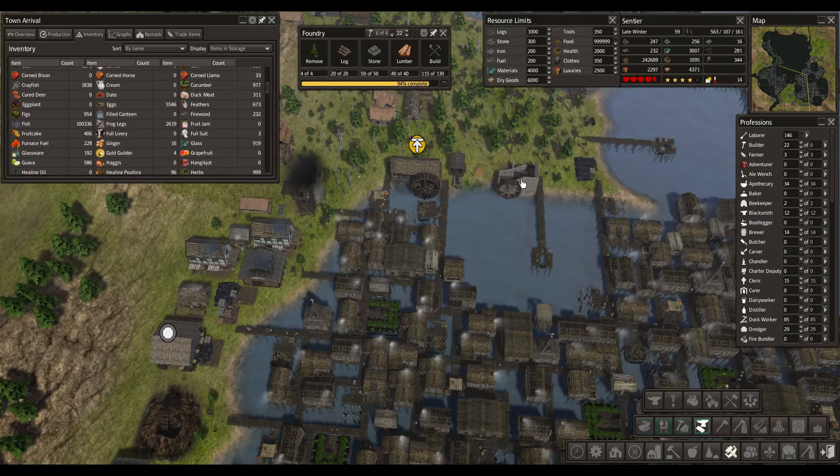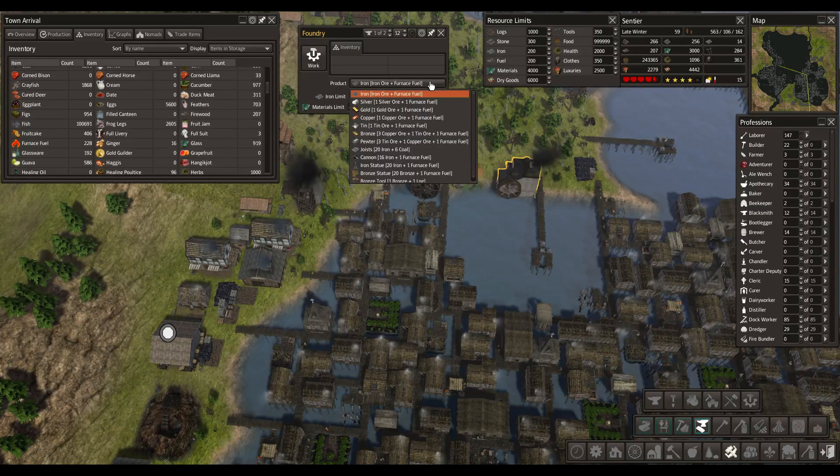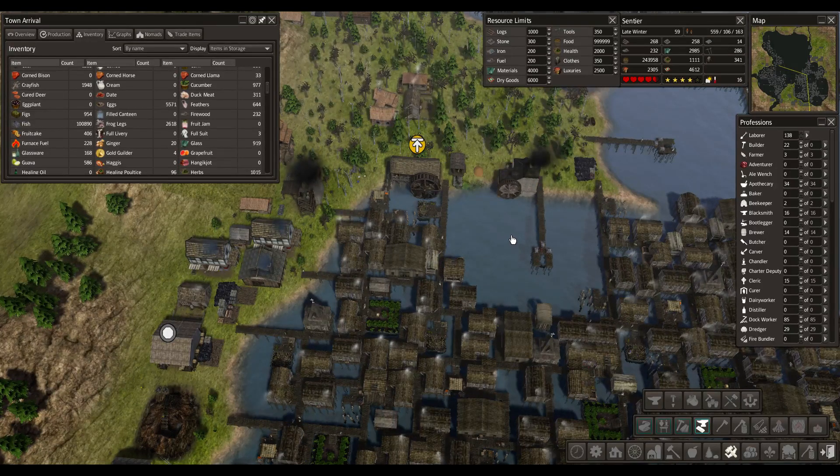I'll follow the furnace fuel to see if we have enough. This guy is using the water, so I wasn't sure if he actually needs furnace fuel — but yes, he needs furnace fuel and iron ore to make iron. Even though he's on the water, he still needs the fuel. We'll get this maxed out too with four people. So now we're producing more iron.